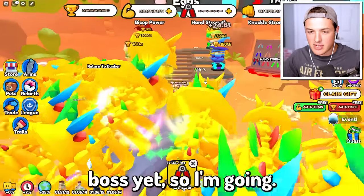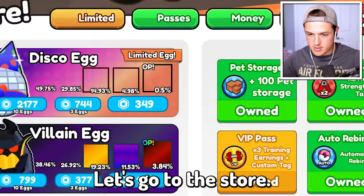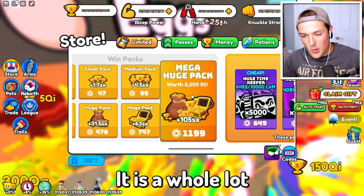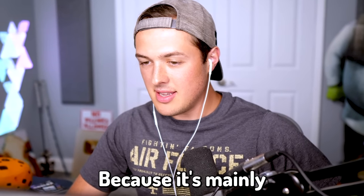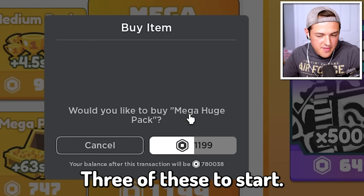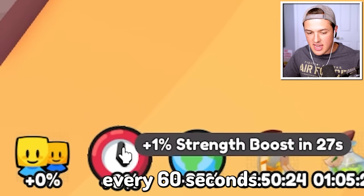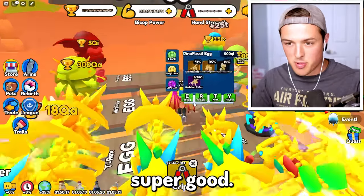I don't know if I can beat the mammoth boss yet, so I'm going to go ahead and buy so many more of these eggs. Let's go to the store — we should have the max amount of money. The mega huge pack — it is a whole lot for 105 sextillion monies, but I will do it mainly because I am addicted. I need to get the best pet in the game. We'll buy three of these to start. There's also a plus 1% strength boost every 60 seconds — I don't know if that's just for some event, but that is actually super good.